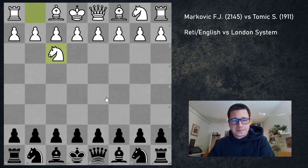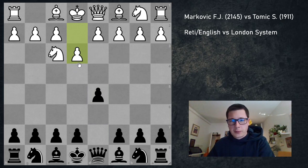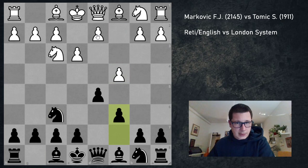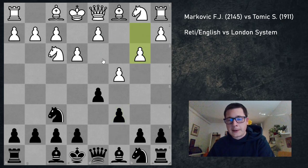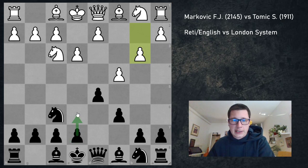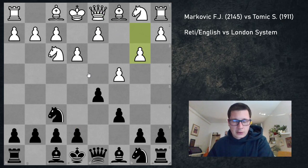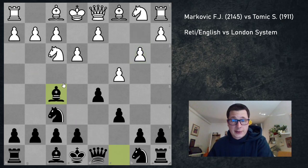He surprised me by starting with Nf3. I played d5, he played e3, which is quite a slow setup. After Nf6 he played c4, and after c6 instead of d4 going into the main Slav, he played b3. I played Bf5, and just as in round two I ended up playing the London system in reverse — he's basically playing an English/Reti against the London.